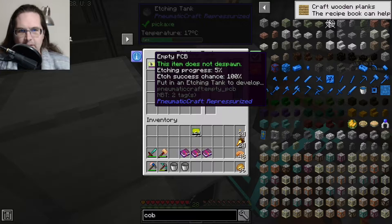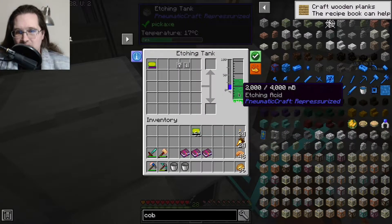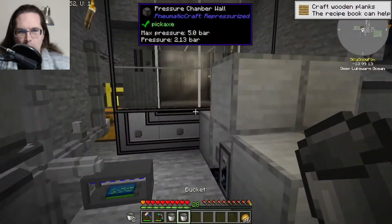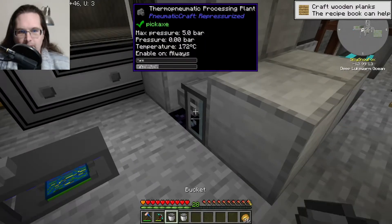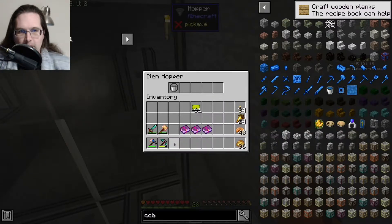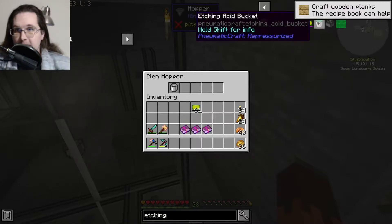It goes decently quickly — if you wanted them faster you'd heat it, but if you don't really care you can leave it. Let's make some more etching acid.